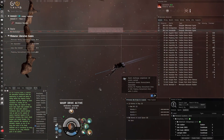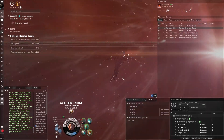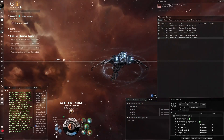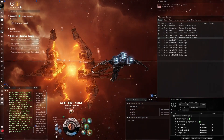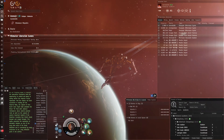The Caracal Navy Issue absolutely dominates these sites. I think this is one of the best ships you can use. I'm going to go sell these coins in the next system — you can sell them in any Minmatar station. Hope you guys enjoyed the video; if you did, please leave a like and subscribe. I'll catch you guys later.